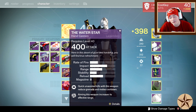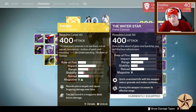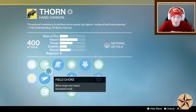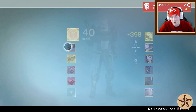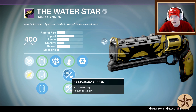You can get it right now as a drop from the gold package in the Trials of Osiris bounties. It's like Thorn — if you take Thorn with aggressive ballistics, the Water Star kind of beats it out, but if you put on Accurize for a little more range, it edges it out. The big deal with the Water Star is that it comes with Range Finder and Reinforced every single time.